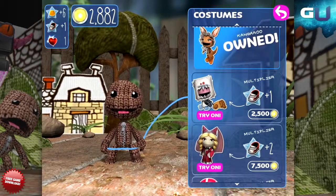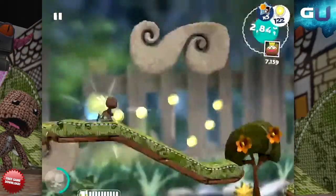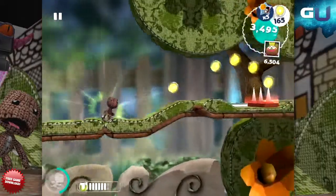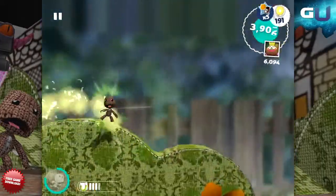If you can't decide which to upgrade, try the magnet, which is usually common in the first world and can snag you even hard to reach, or impossible to reach, red bubbles.